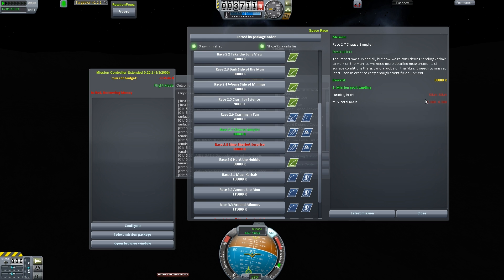Impact was fun and all, but now we're considering sending Kerbals to walk on the moon, so we need more detailed measurements of surface conditions there. To land a probe on the moon, it needs to mass at least one ton in order to carry enough scientific equipment.